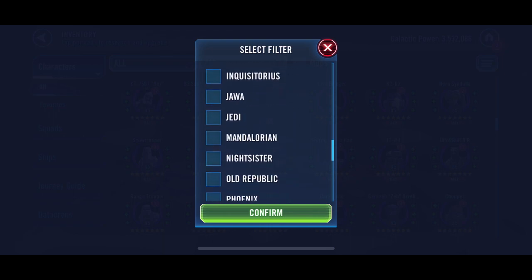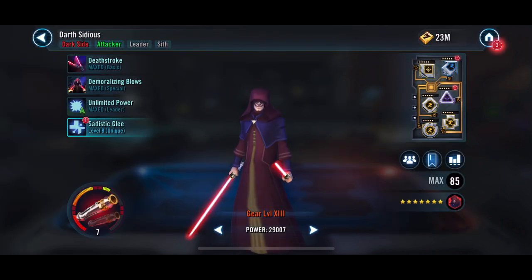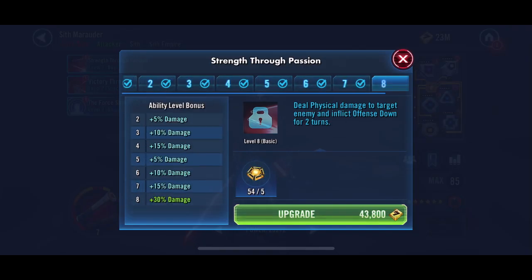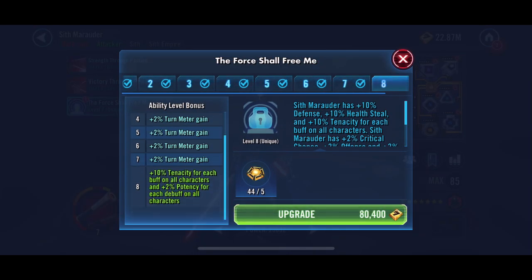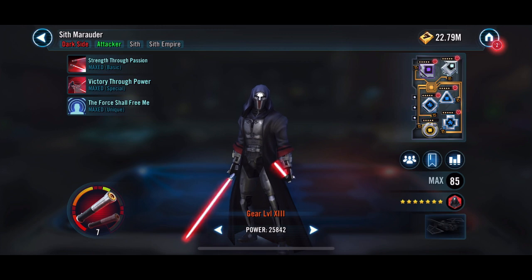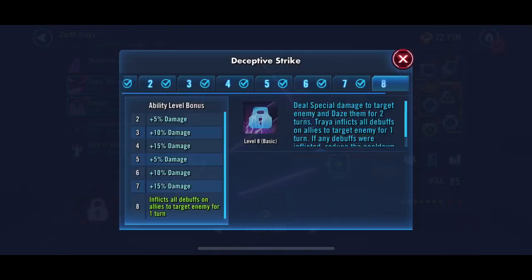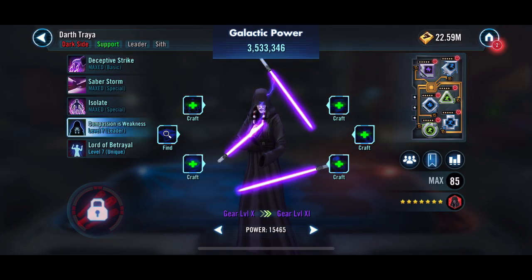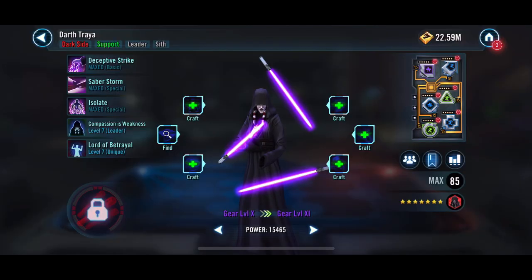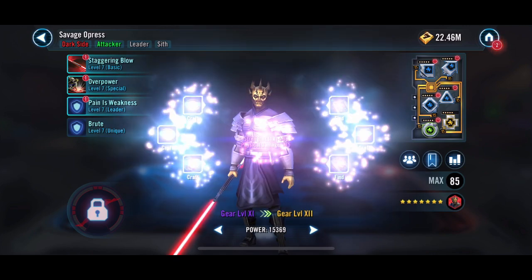Let's go ahead and look at our Sith. Darth Sion, Bastila Shan Fallen, Darth Nihilus — we're getting close there. We are using him occasionally as a pilot as well. We do need to work on that ship, which we're going to be working on once we start farming. Trying to decide — a lot of these I'm not going to use for right now — but definitely get some of these applied. We do need to work on her leadership; that Zeta is going to be super important to get this Treya squad really up and running. We're going to continue working on Nihilus, and then Savage of course is going to need some more as well.